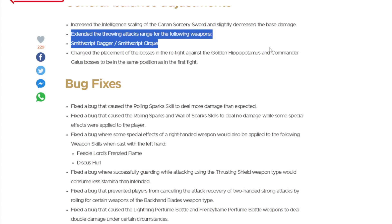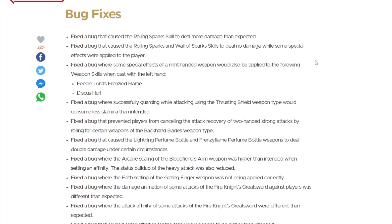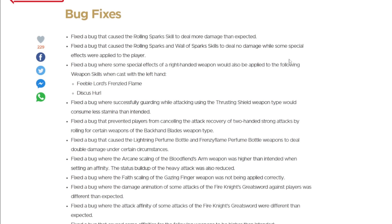Throwing range is up on the Smith's Crypt Dagger and Cirque — that's just kind of fine. The dagger did need it, to be fair. You essentially had to be near melee range and they already do pathetic damage. A change of boss fight placement is just whatever. The bug fixes are where it gets juicy, or sad, depending on your disposition.